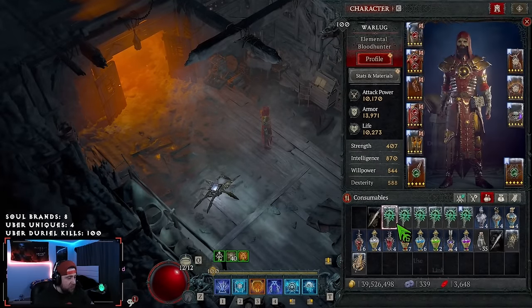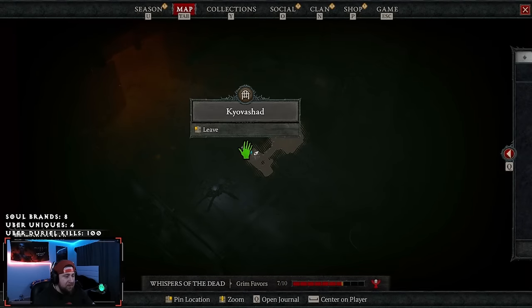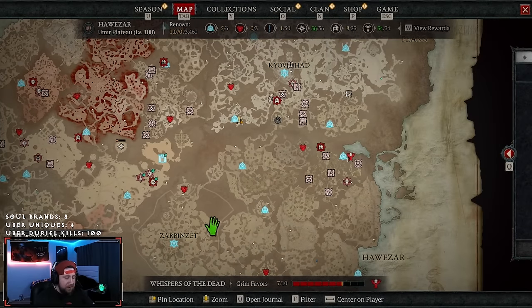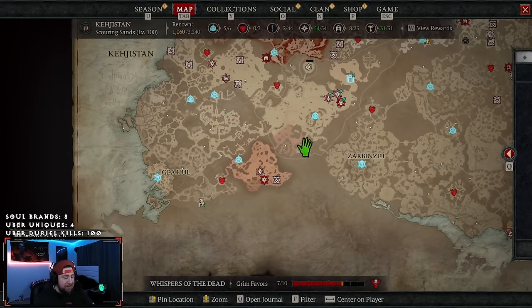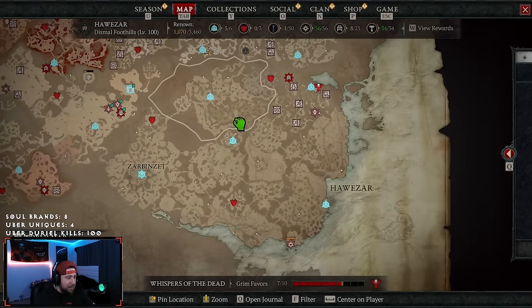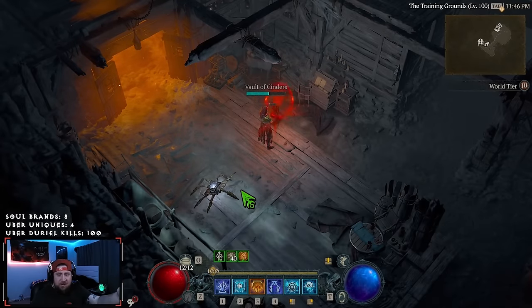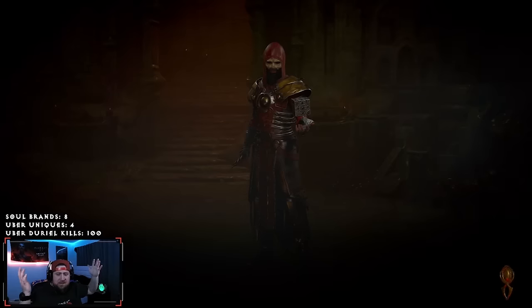Let's go through and just do a T100 so people can see. Everybody really likes to see the T100s — we talked about this on stream. Apparently people still struggle, and I get this all the time in comments. I don't know why in the Diablo community if you don't see the build destroy Lilith, destroy Durial, or destroy T100s, then the build is considered invalid — which I think is just such a weird concept.